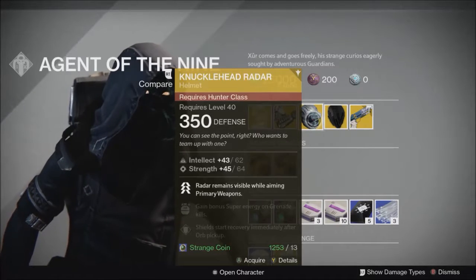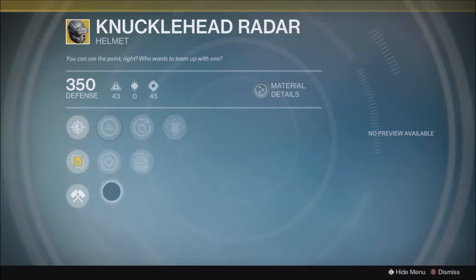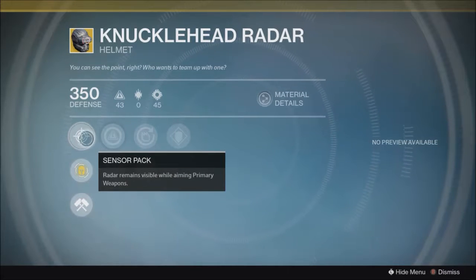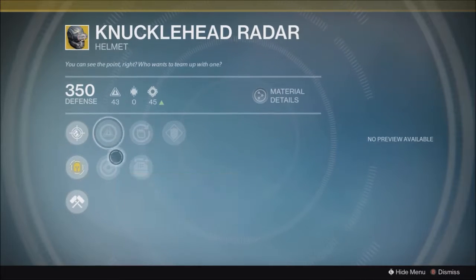Knucklehead Radar is the Hunter exotic this week. Decent roll here, actually — probably low 90s again. This is quite a useless exotic nowadays though, because there's actually an Iron Lord artifact that does just this. The Memory of Gellion does what this helmet does. So if you want to save your exotic slot for something more useful — like Celestial Nighthawk or Shinobu's Vow — go ahead and use those instead. Sensor Pack keeps the radar visible while aiming primary weapons, so when you're scoped in you keep your radar active, which is really useful in the Crucible. Stats include intellect and strength.